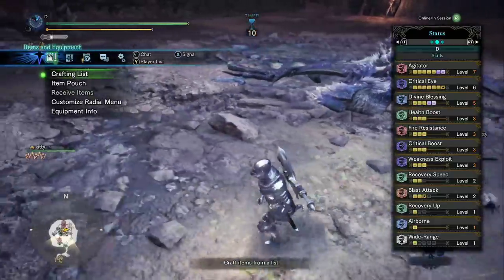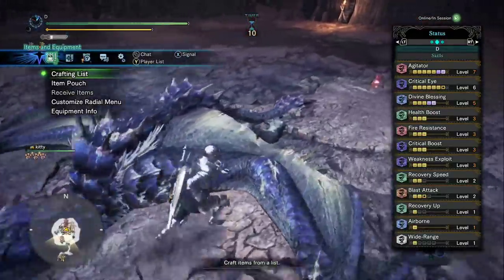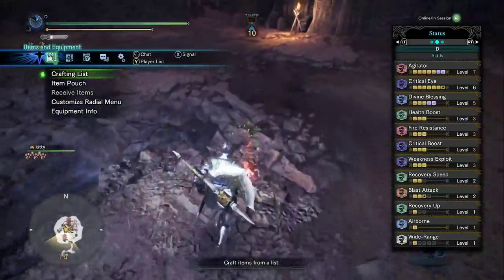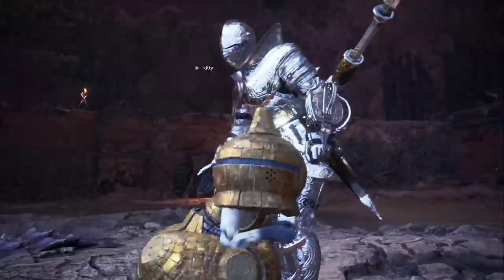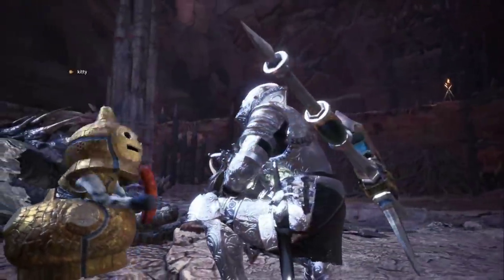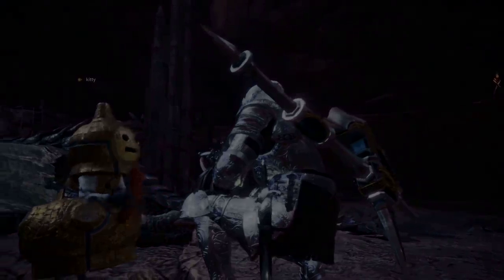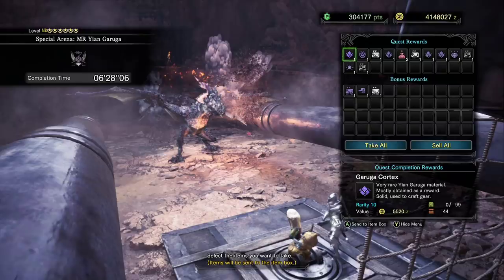If you wanted to take this build with wide range, you easily could. You drop the fire resist, you drop the blast attack — you don't need the blast attack, it's just thrown on extra. You drop the recovery speed. Those are just extra defense, and they're more like examples of what you could take because there's so much room on a hammer build, just like the longsword. Longsword and hammer really are two of my favorite weapons because they're so flexible — they can really do whatever it is you need them to do while putting out terrific damage.